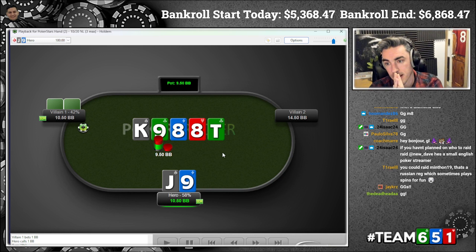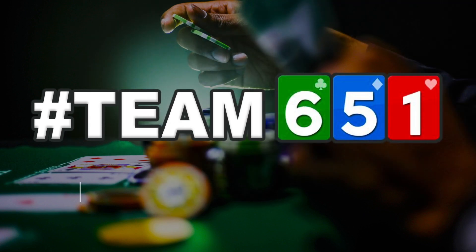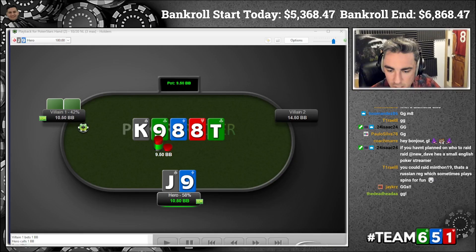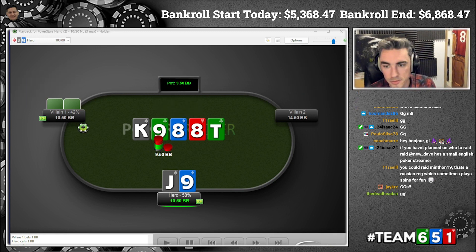Let's imagine you've all played the hand like this and we get to the river. What would you like to do on this river? Do you want to check? Check-fold? Block donk? What would you like to do? We're going to pull up GTO Bass and have a look at what GTO Bass does — feel free to jump in with some suggestions, and then I'll show you what I did.